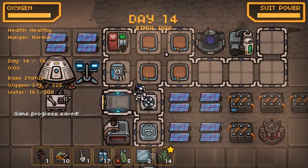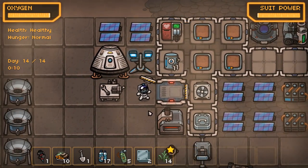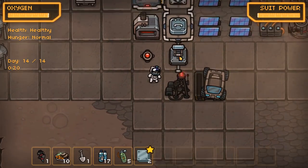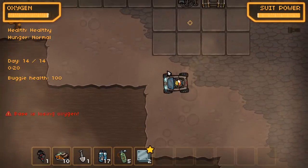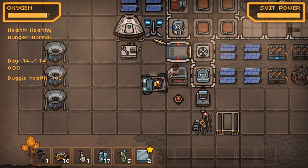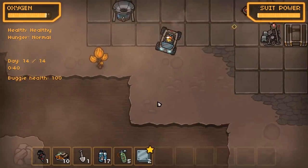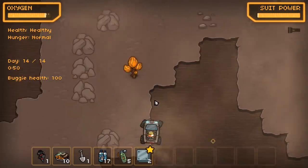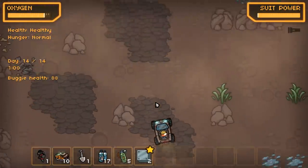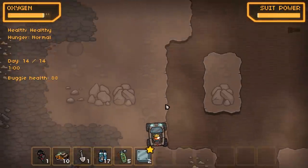That's another thing that can be added - more weather. Final day, day 14. We do have to survive this one day. The idea of having different weather, and then obviously you could be able to make things like a weather station so you can predict what's happening. There's loads of stuff you could go with this one, but it depends on what the developer's looking for. Maybe they're not going in that direction.